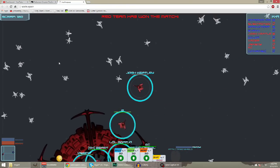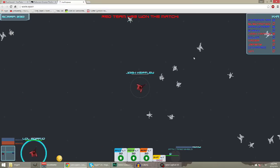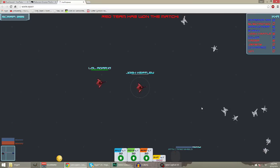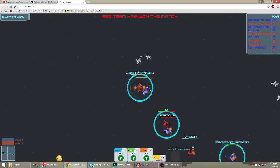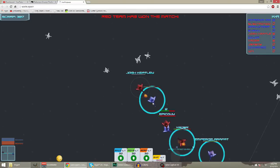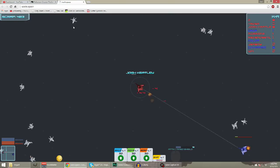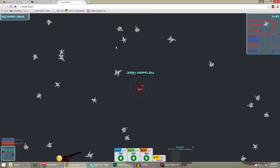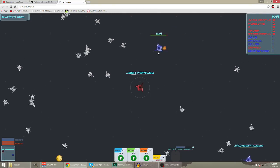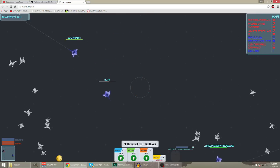Hey, what is going on guys, my name is Josh Keighley. Today I want to show you how to play War in Space and show you some tips and strategies. I've got some enemies right here - I'm the blue team going against the red team. There are only two buttons: the left trigger shoots and the right trigger does your special. My special right now is a shield.